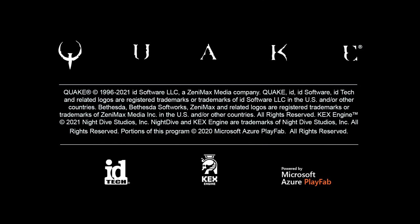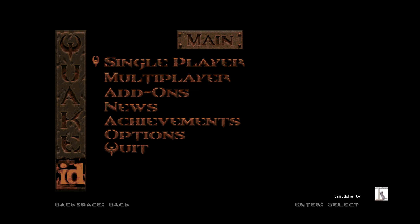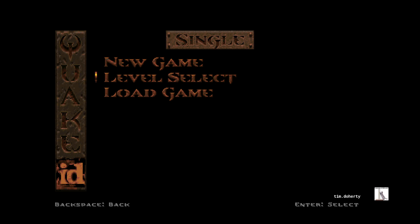Hello, this is Tim. We're going to be playing some more Quake 1 Remastered, the mission pack number two, Dissolution of Eternity, playing on Nightmare going for 100% of the kills and secrets. This time it's going to be mission number five.